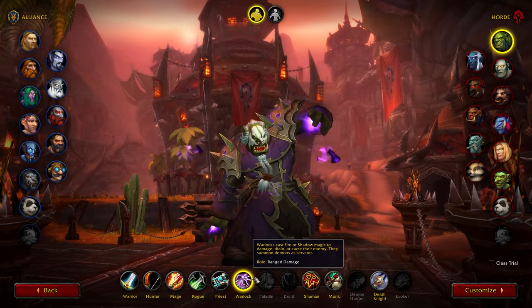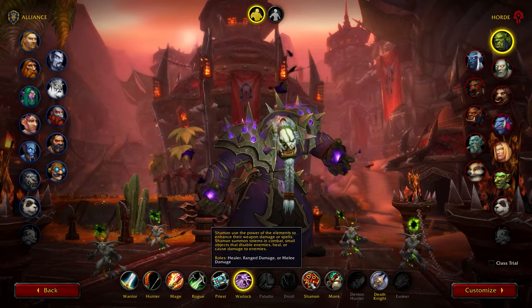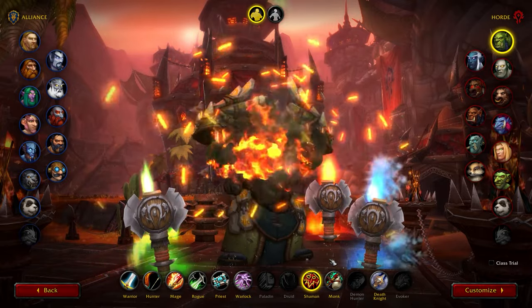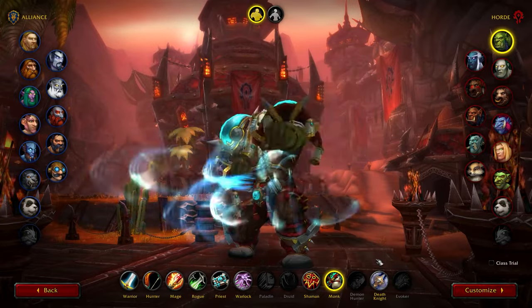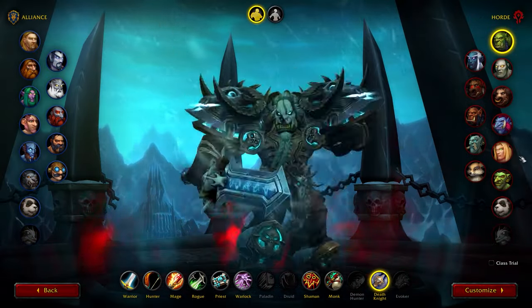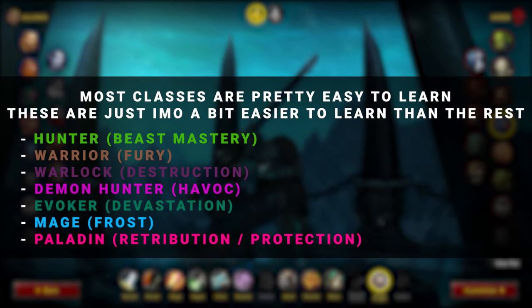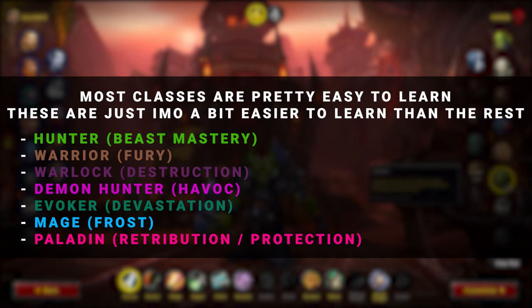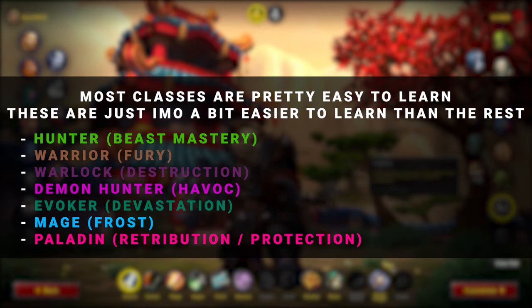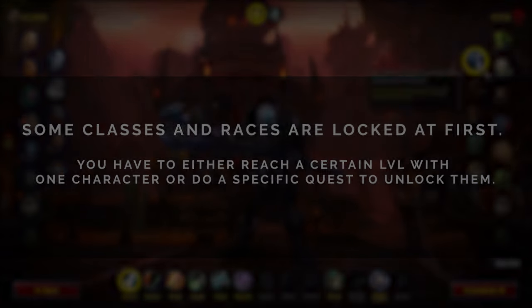There's only one exception to this, and that's that some classes are able to tank or heal while others aren't. So if you want to become a tank, you should not choose a priest. You can always make a new character and try out different race/class combinations, especially since leveling doesn't take that long. My advice, once again, is to just pick whatever the hell looks the coolest and the most fun to you.